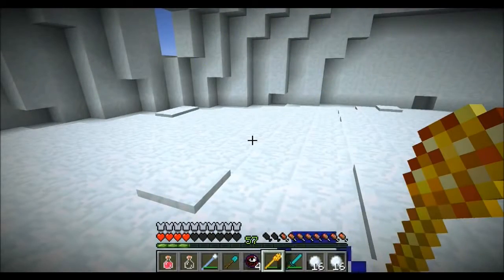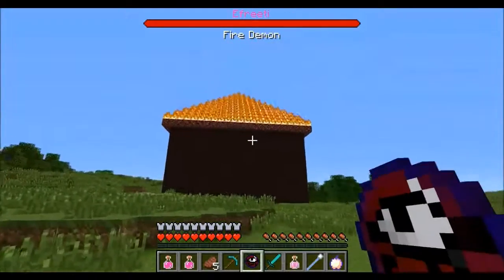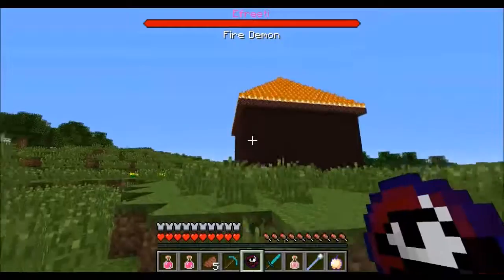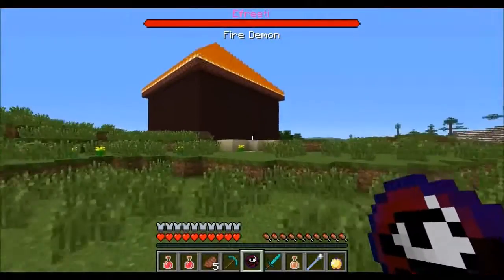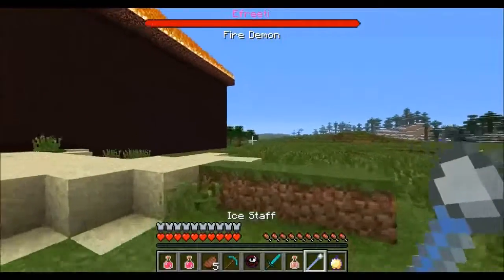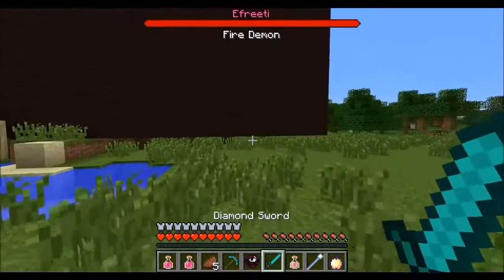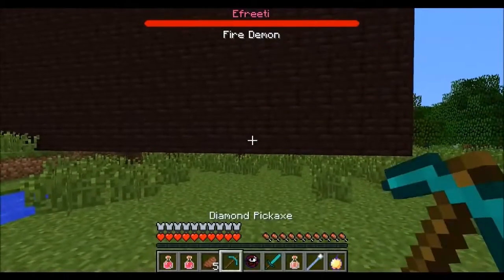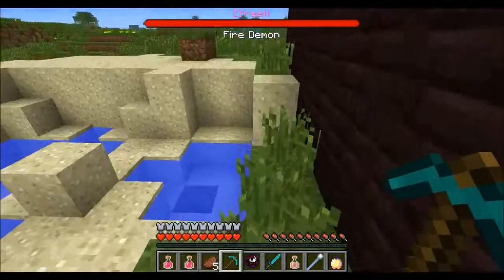So we're going to go to the next boss now. We have made it to the next structure where the fire demon spawns, and this one is really cool — the whole thing is on fire. You can actually use this for a build or something after, because it is so awesome looking. Against this dude you're probably going to want to use an ice staff if you can; if you can't, use a diamond sword. But you're going to get lit on fire a lot. He summons blazes like crazy, so it's a very difficult fight.